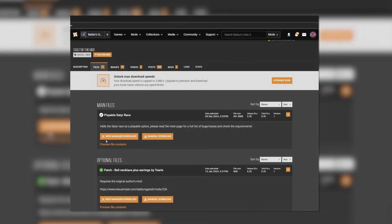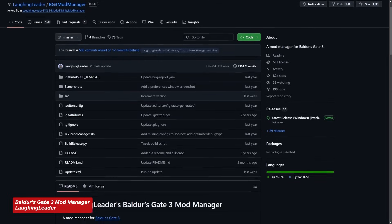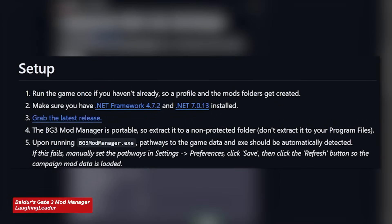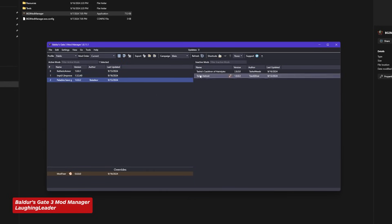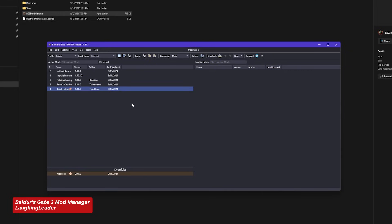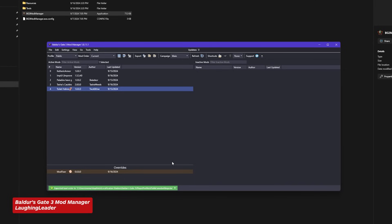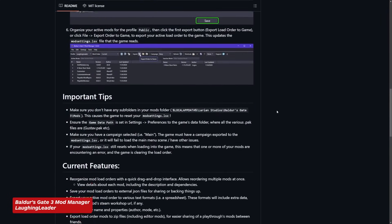Another third-party option that some mods actually require is the Baldur's Gate 3 mod manager from GitHub. To simplify the steps: first, run Baldur's Gate 3 at least once so the correct folders are created; download the mod manager and extract it to a folder that's not protected; make sure the correct file path populates in the General tab of the Preferences menu, or browse for it yourself. Once the mod manager is running, import your downloaded mod pack files, drag them to the left side of the screen to set them active, reorder them as dependencies dictate, then click the Export Order to Game button before launching Baldur's Gate 3.